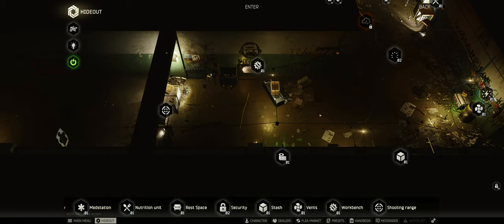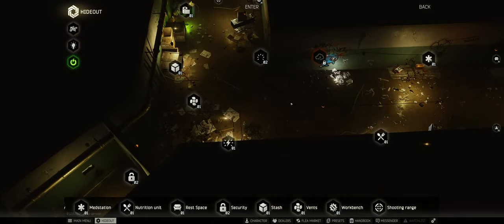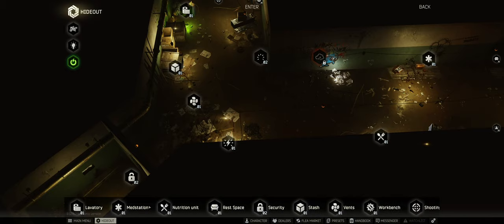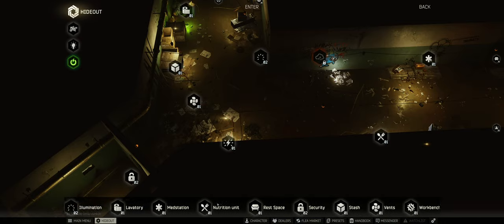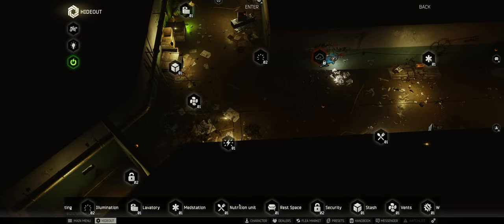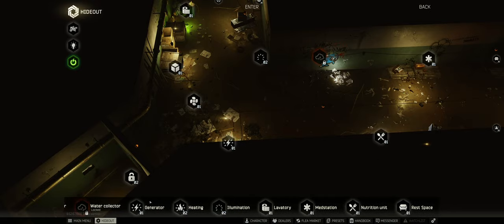You can slowly progress through your hideout and upgrade the things you find most important. Not everything in the hideout is shown on this screen — the reason is that for some things I don't have the required materials. But on the bar at the bottom of your screen you can slide left and right with your mouse to see all your stations and everything you can upgrade.